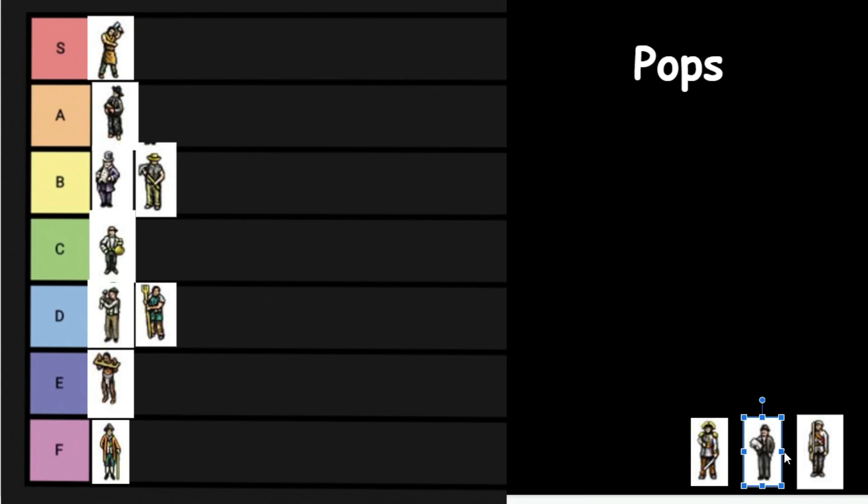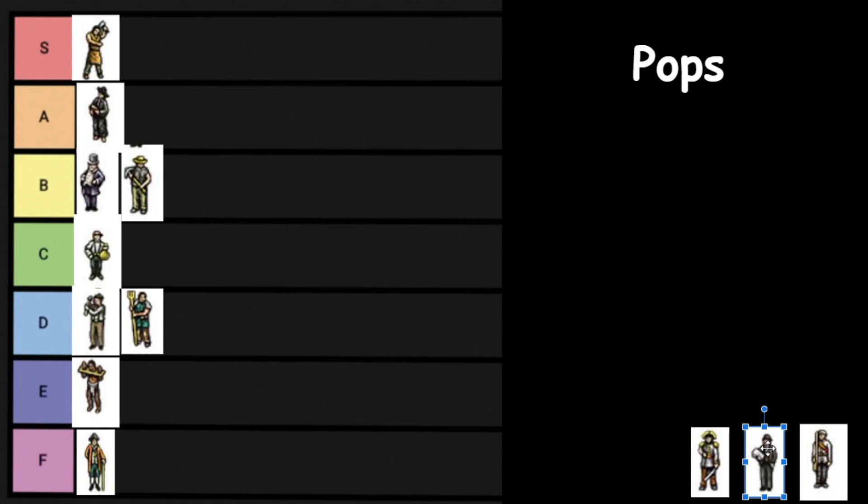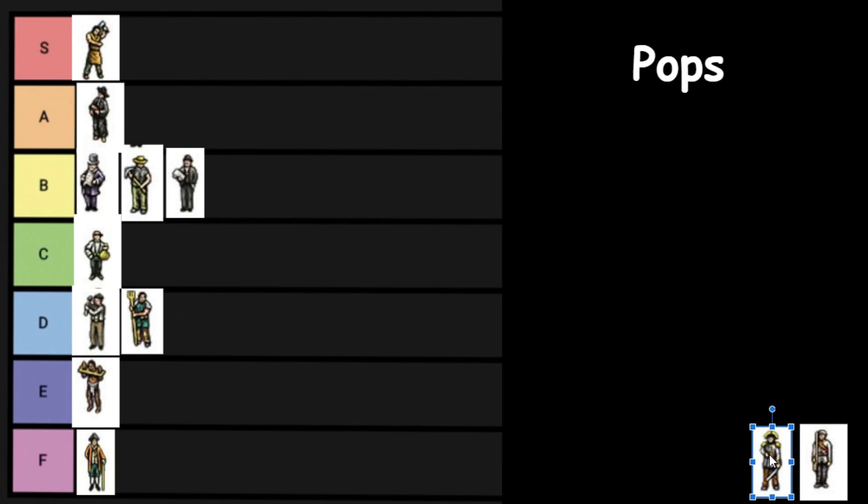Next we have the Government Pops, starting with the Bureaucrat. The Bureaucrat is a really cool pop — they basically collect taxes and do government stuff. In Vanilla Victoria 2, in your capital cities or in a colonial oversight area, they'll just start piling up and you can see them go up in the pie chart. I'm thinking probably B tier for the Bureaucrat. Then we have the Soldier and the Officer. You never really care about the Officers — if you want a larger military, you're always promoting Soldiers. The Officer is just like a B-grade Soldier, so D tier.